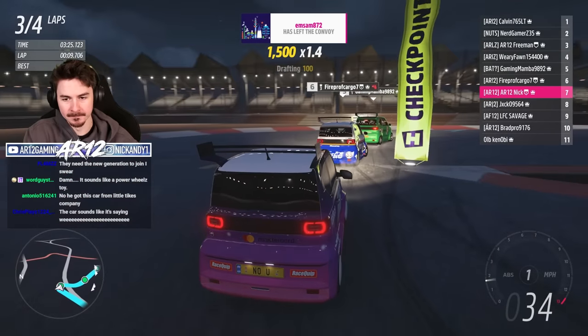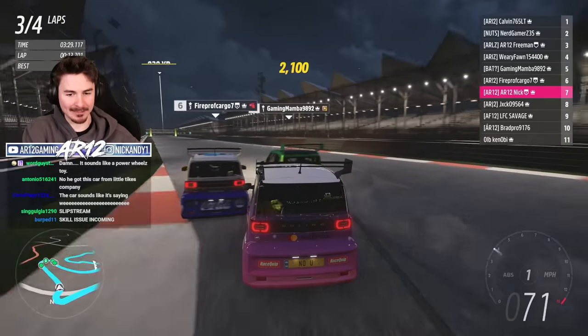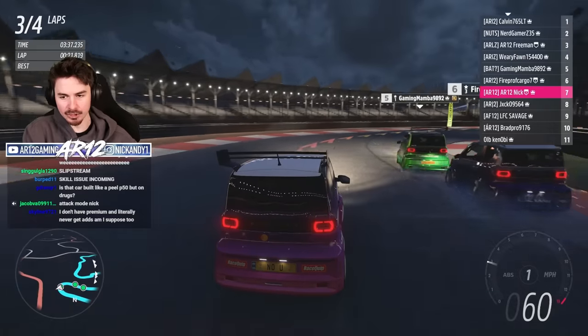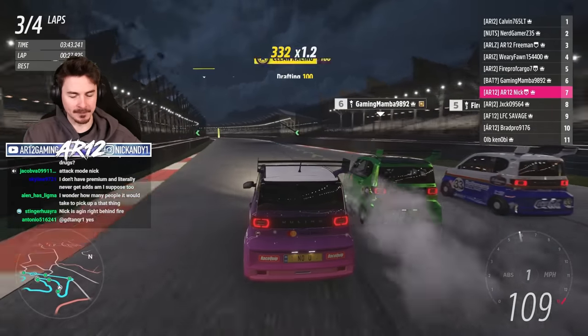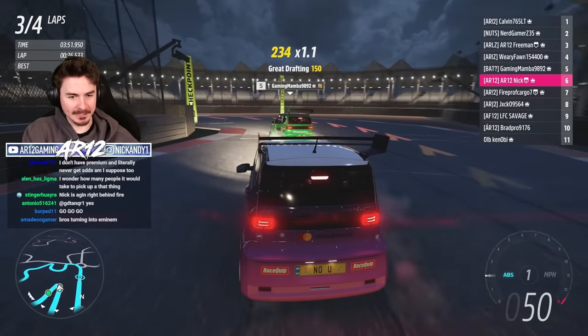I feel it in my core. Now we're immediately back to bumper cars. Run the outside - here we go. And a cheeky switchback if possible. Cheeky switchback - no, I'm getting bumped, I'm getting blocked. There we go, found the gap. We got P6.